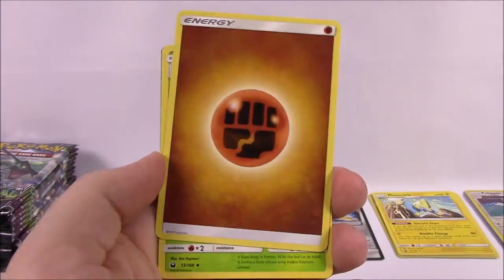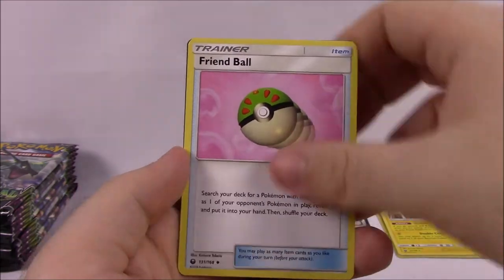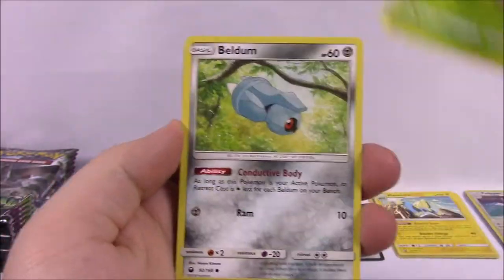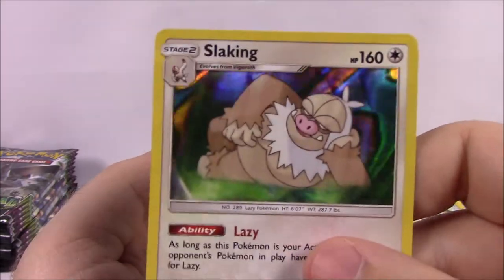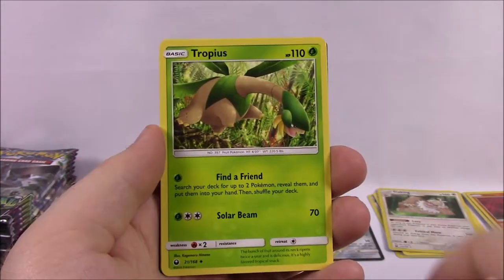Hopefully we can continue and get a lot of good cards. We've got Fighting Energy, Nuzleaf, Friend Ball, Rare Candy, and the code. Next we've got Seedot, Beldum, Alolan Rattata, Voltorb, Trico, Onix Reverse Holo, and a Slaking Holo as our rare — looking real cool. Steel Energy, Rainbow Brush, Tropius, Marshtomp, and our code.